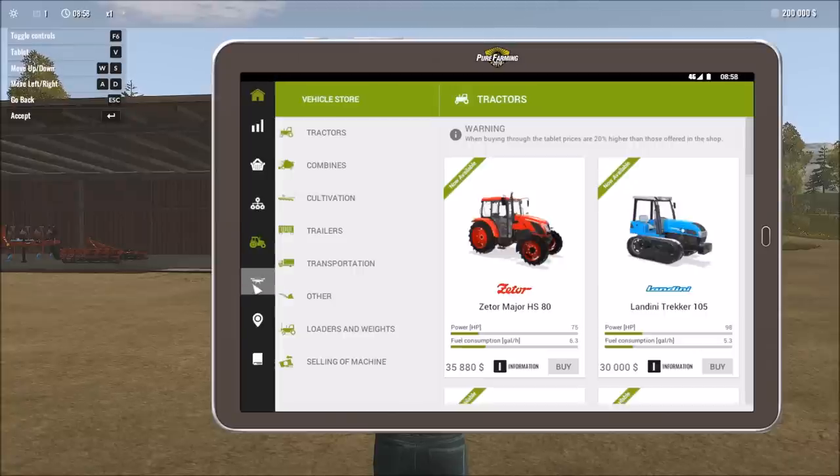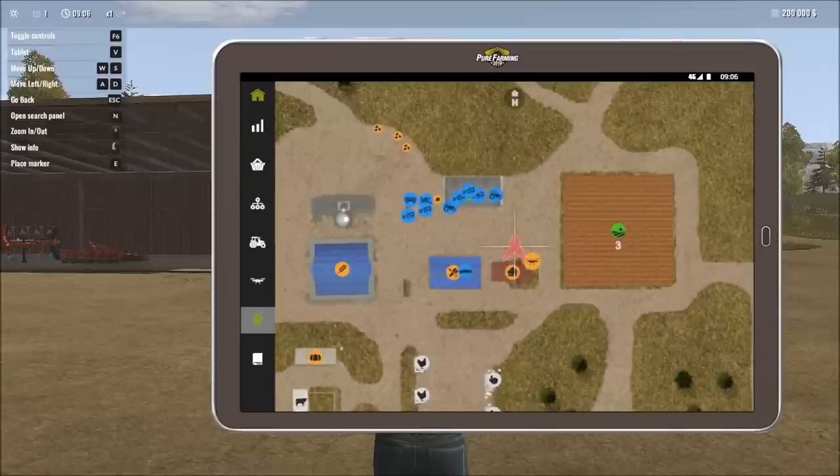There's also a drone mode — I won't click it right now since activating it launches the drone immediately. The drone flies above the land and gives you the ability to quickly move around and see the status of various things on your property as well as the general map, without having to physically go to those locations.